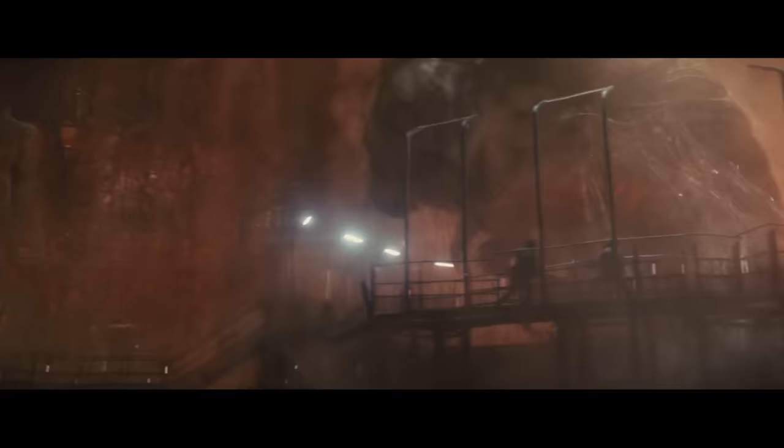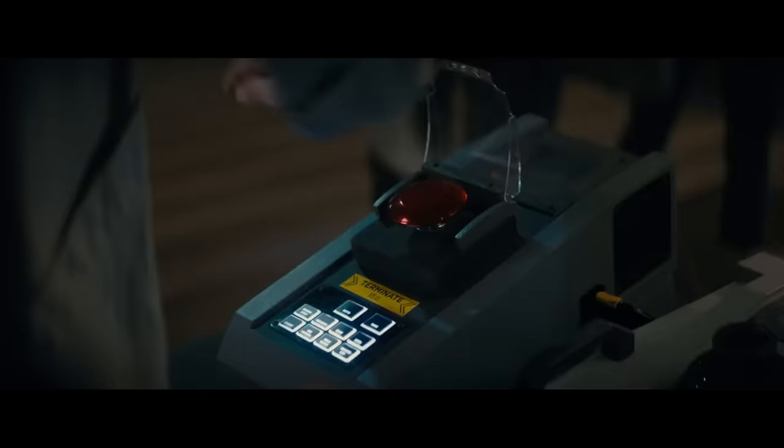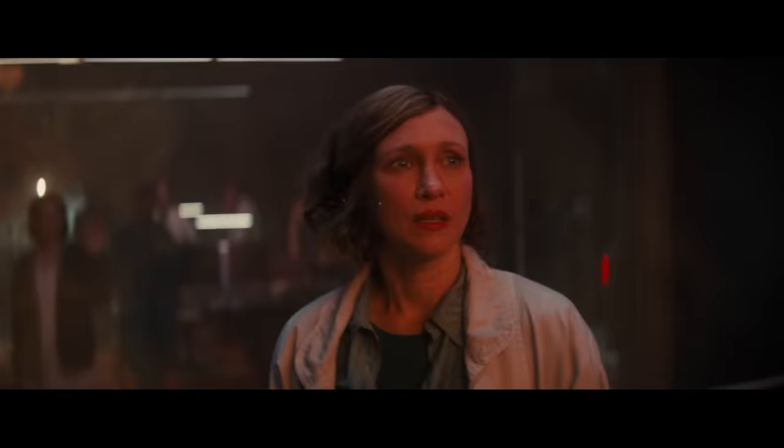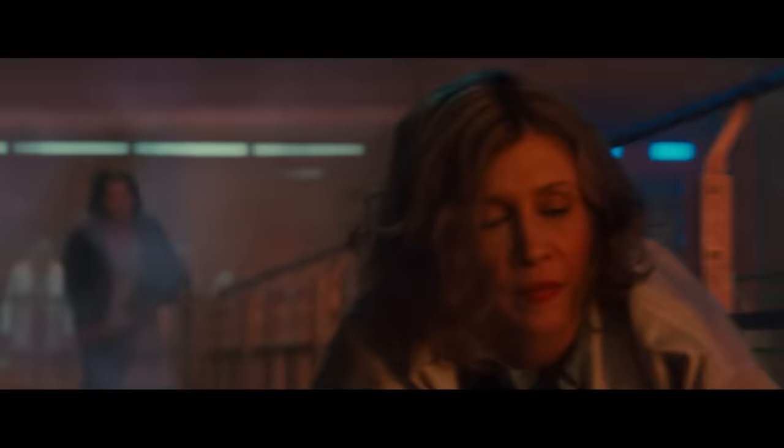Defending herself, Mothra begins covering the facility in her strong silk webs, immobilizing the containment team without killing them. One of the scientists moves to put Mothra down for good, but Emma quickly grabs her new device and runs into the chamber. The device, called the Orca, allows her to communicate with the creature using bioacoustics. It takes a moment for her to get it right, but Emma finds the correct frequency just in time, and suddenly Mothra becomes docile, as if she can tell that they aren't a threat. It could be the most important breakthrough in scientific history.